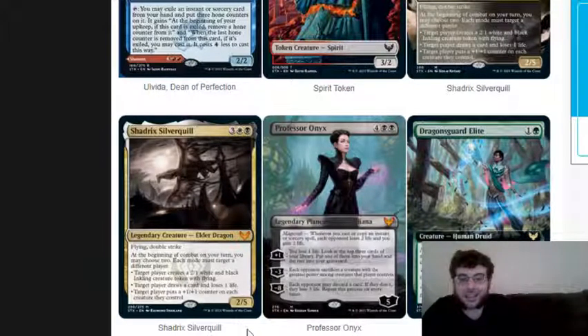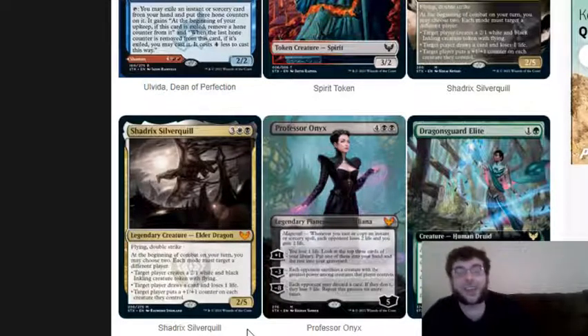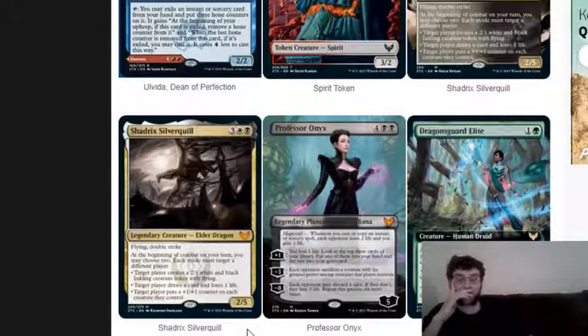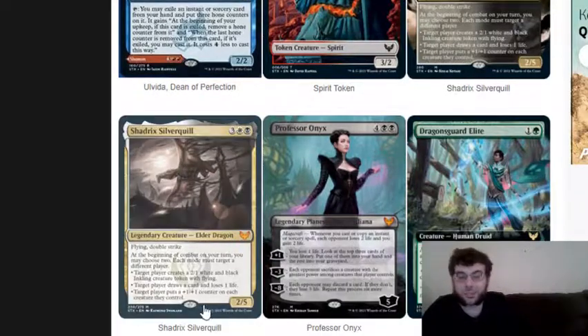Professor Onyx, aka Liliana in disguise, costs two black and four of any color. Magecraft: whenever you cast an instant or sorcery spell, each opponent loses two life and you gain two life. Five loyalty. Plus one: you may lose one life, look at the top three cards of your library, put one into your hand and the rest in your graveyard. Minus three: each opponent sacrifices the creature with the greatest power among creatures that player controls. Minus eight: each opponent may discard a card; if they don't, they lose three life - repeat this process six more times. If they've got very little in hand, you're probably going to take them out with that ability. But honestly, the first two abilities are fantastic as well. As long as this thing survives, magecraft alone is going to do a lot of damage. I am all for Professor Onyx.